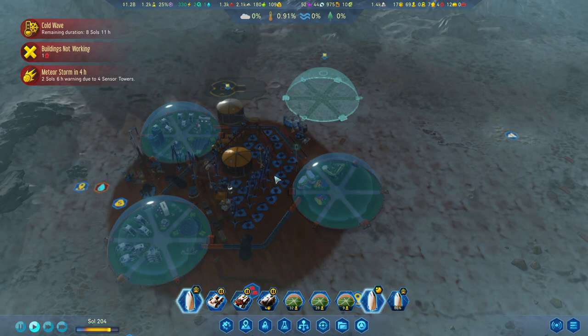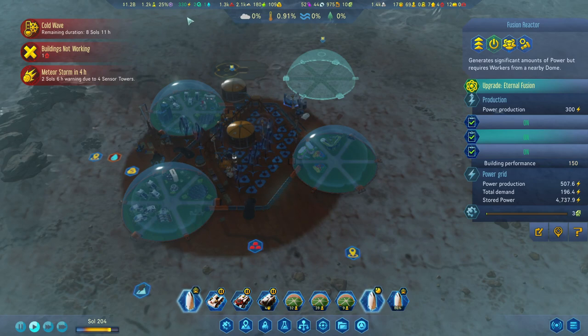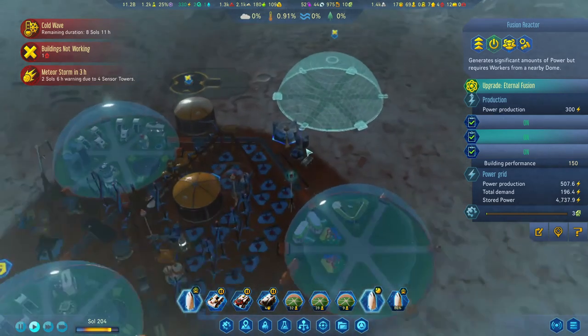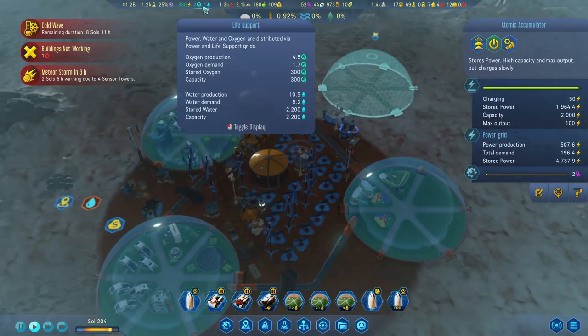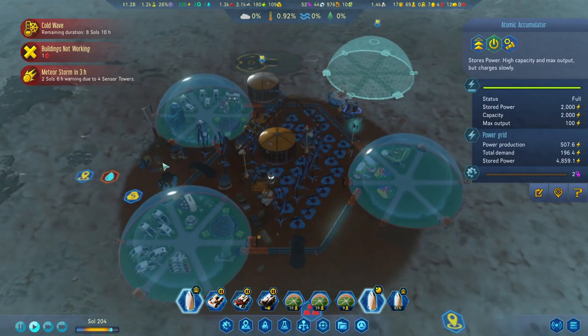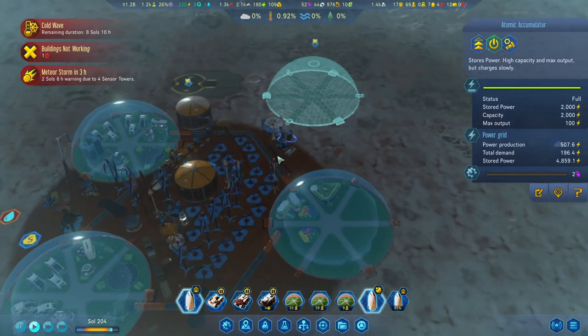So, our dome section here, we've got three up and running. We built this fusion reactor over here, so our power is actually doing pretty good, and we have a few accumulators here too. When it comes to oxygen and water production, O2 looks alright, whereas our water production is getting very close to the point where we may just have to expand on it very soon.